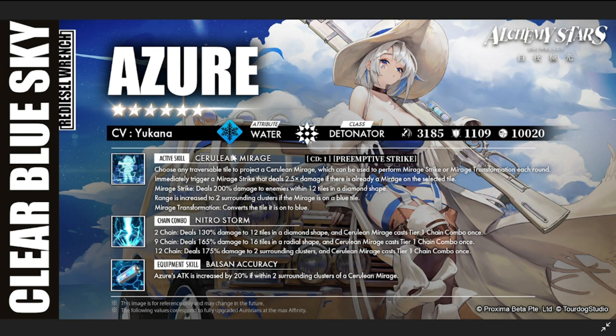Her active skill is Cerulean Mirage, with a cooldown of one — a preemptive strike, so she can use it every turn. It lets you choose any traversable tile to project a cerulean image, which can be used to perform mirage strikes and mirage transformation. A mirage strike immediately deals 2.5 times damage if there's already a mirage on the selected tile. It's similar to Ami Mori's skill — first turn you place the mirage, second turn you strike.